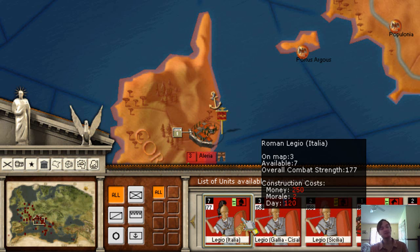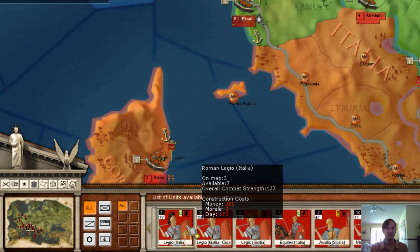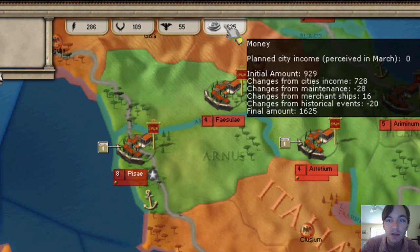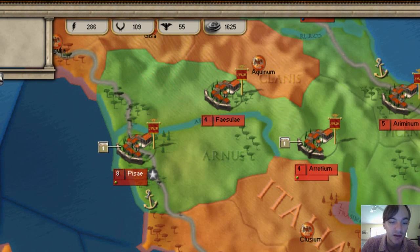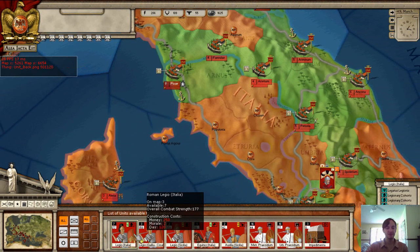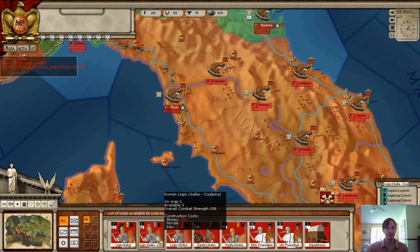This is quite different from hiring mercenaries. Remember, mercenaries cost money in EP, whereas recruiting your own soldiers costs money, morale, and days. We still have plenty of money - 1625 - our morale is at 109, which is around the normal average. We want to go ahead and get started because it's going to take four months for them to be ready.